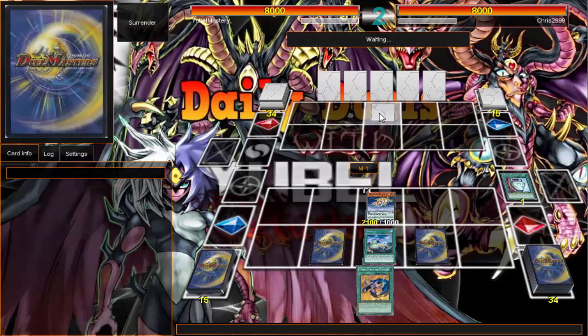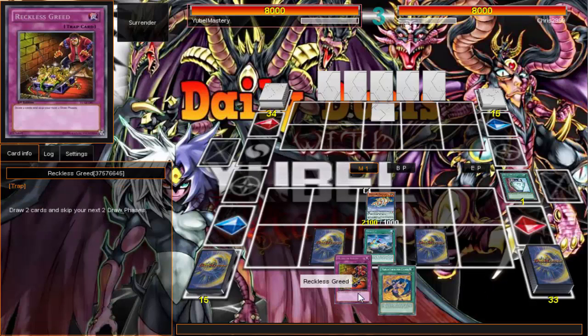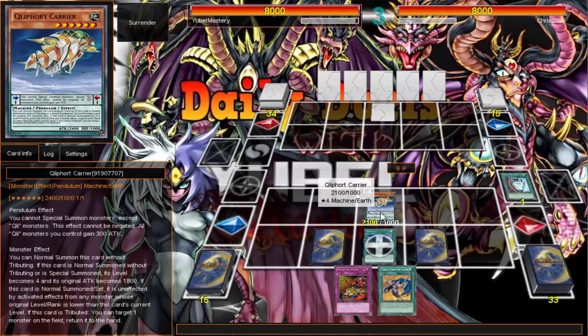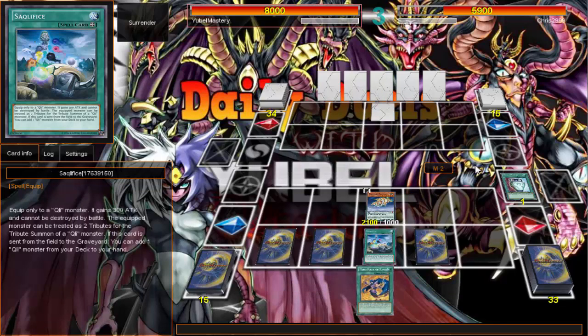I think the problem with my deck right now is I'm not running enough back row. If I ran a little bit more back row I'd be a little bit safer. We got a second Reckless — when you get that second Reckless that's when you know things are going. Maybe I should run a little bit more back row. These Reckless Greeds might be better served as something else.